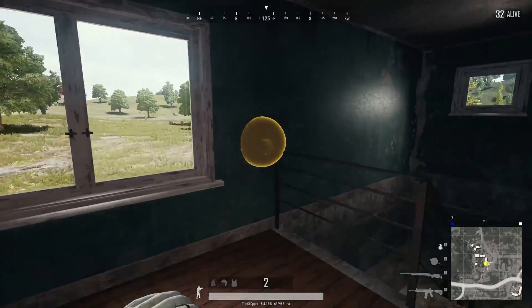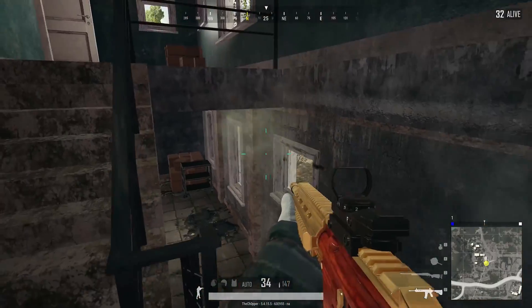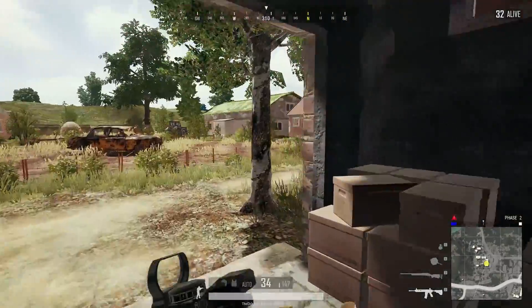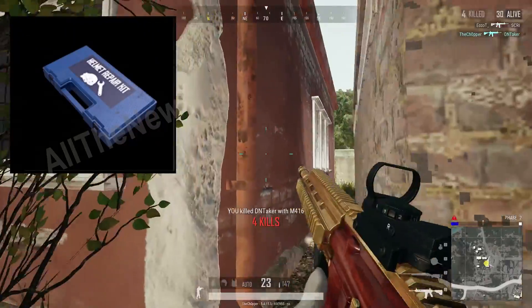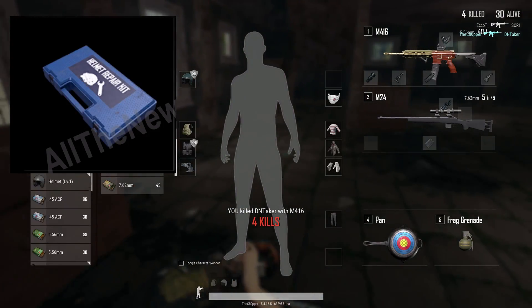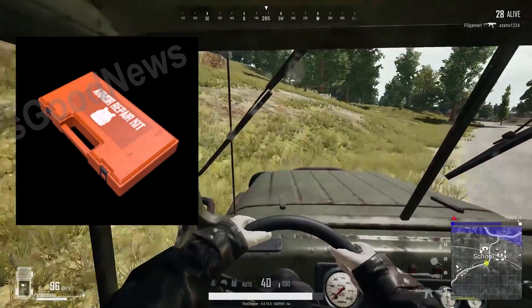We finally have images for the other two kits that we're going to be getting in the game. We already have the Instant Revive Kit, which is the Hemostatic Device or the Critical Response Kit, and then we also have the Vehicle Repair Kit. The two new ones are the Helmet and the Armor Repair Kit. My original concern with these was that people were just going to stock up on them and use them every time they take any damage to their armor, and then there'd really be no risk-reward for looting and fighting players.